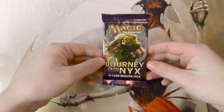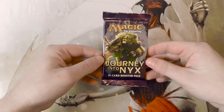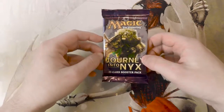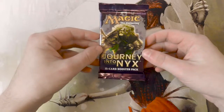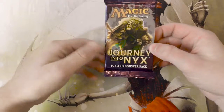Hello and welcome to the next episode of the Crack a Pack series. Today we are opening up Journey into Nyx. A few episodes ago we opened up Born of the Gods, which was the same block. Unfortunately, as I mentioned before, there were not a ton of really good value cards in this set.